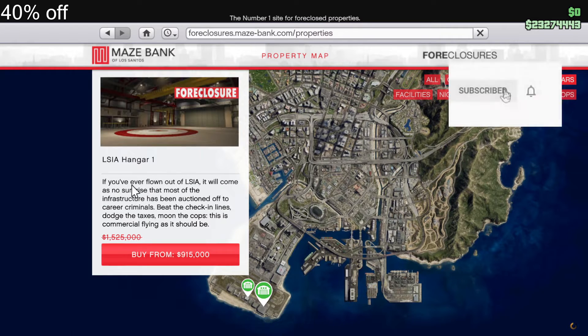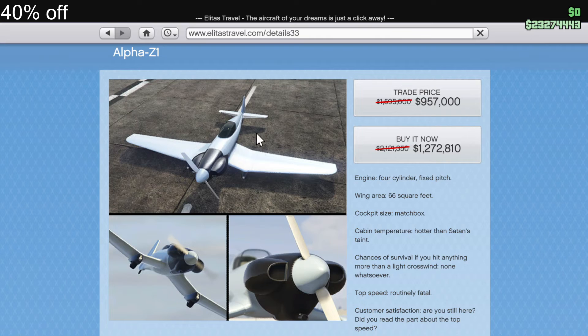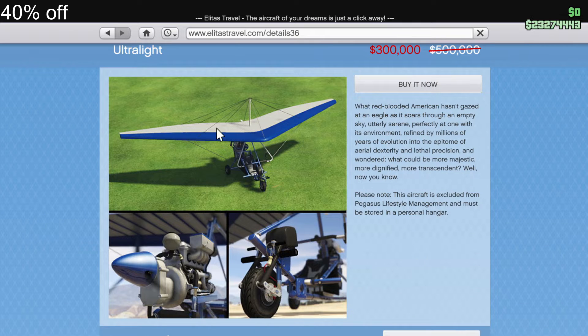For discounts, we got 40% off hangars and their renovations, the Alpha Z1, the Sea Sparrow, and the Ultralight.